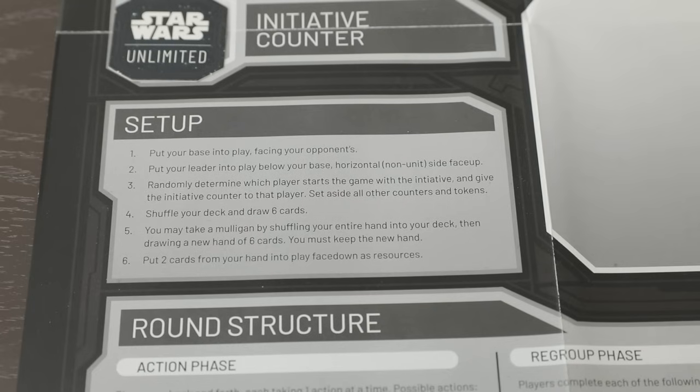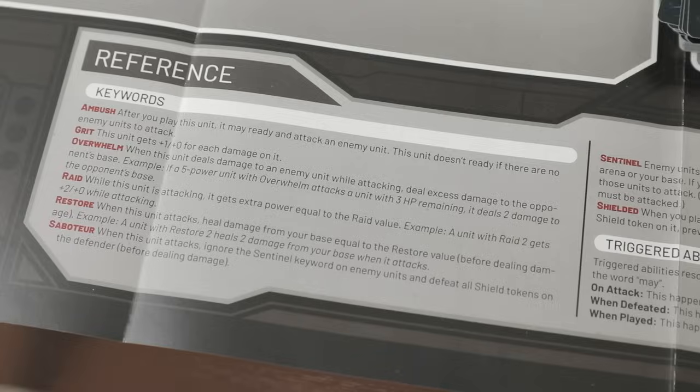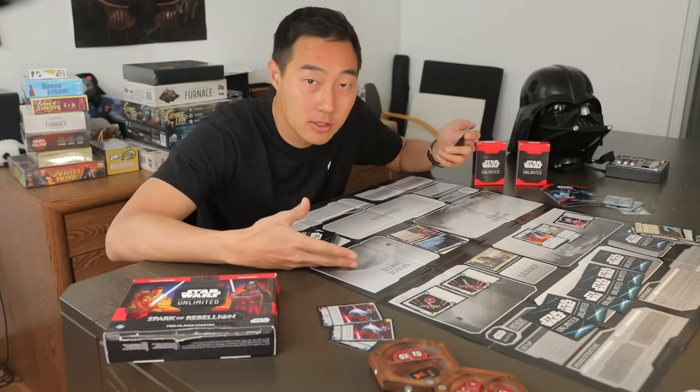The included player mats even have setup described, which is awesome. Then a round structure, and they even have a reference. Amazing. It just pairs well with how easy this game is to learn.